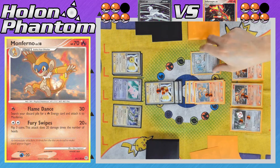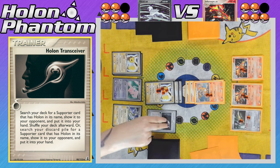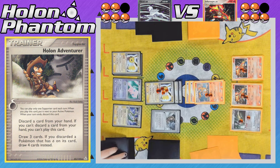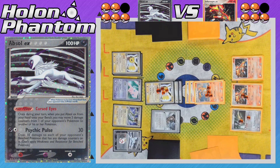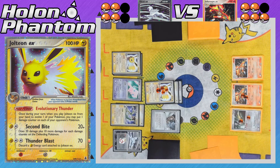The Jolteon EX comes back into the active spot — it has 20 HP remaining but two Energy cards attached, so it's ready to attack. Another Holland Transceiver is activated, getting Holland Adventurer added to the discard pile to activate once again, discarding an Absol from the hand to draw three cards. An Absol then comes down and activates its ability Cursed Eyes, moving two damage counters off the benched Infernape onto the active Monferno, putting it within range of Jolteon's Second Bite attack. A Lightning Energy goes to Rayquaza, and Second Bite takes the KO against Monferno. The Absol side is now down to four prizes remaining.